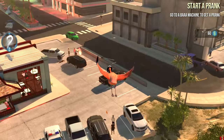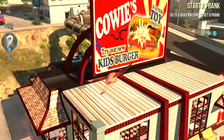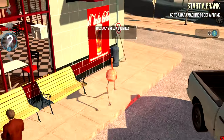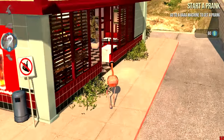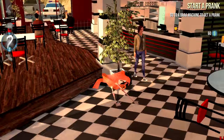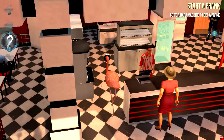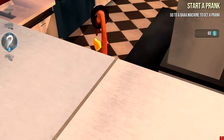Go here to the burger restaurant, go inside, and look in the kitchen. You will need to come here anyway to complete one of the pranks available in the game, so you'll find it.